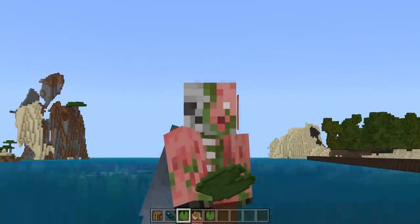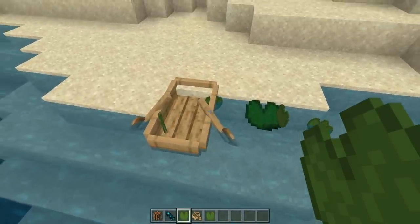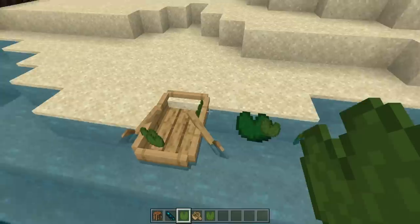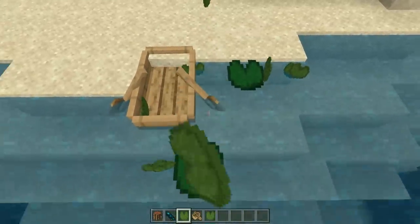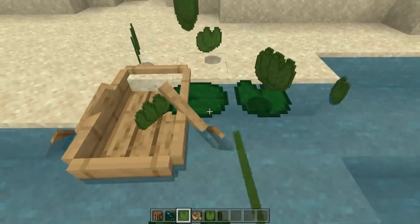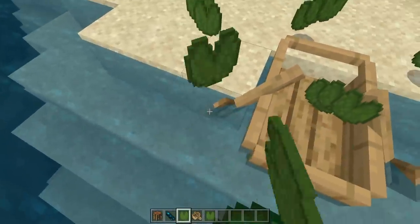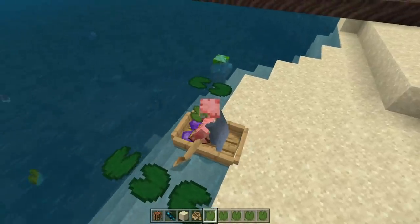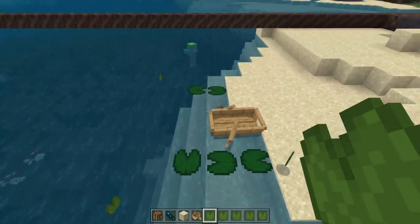We have yet another boat bug in Bedrock Edition. Something about the hitbox of the boat is slightly incorrect — it feels slightly larger in this update because I'm breaking a bunch of stuff when I usually wouldn't. This right here is definitely a bug where you can place lily pads inside of the hitbox of the boat and it just instantly pops off. I don't know what the point of it is, but it just feels like the hitbox is a little bit too big — bump it forward just a little bit and we broke all three of those.